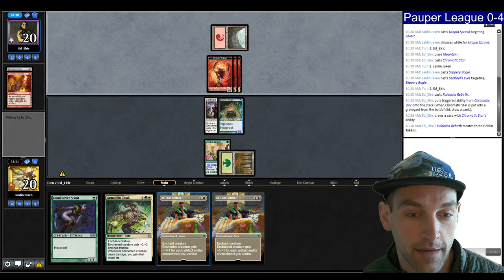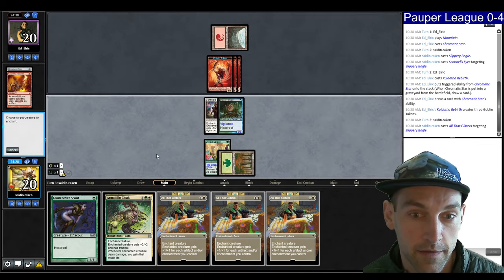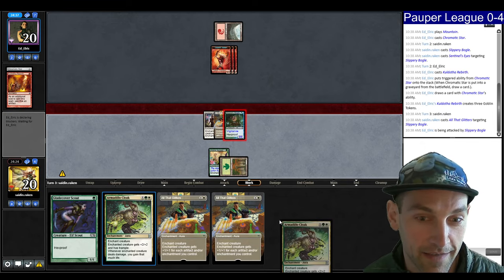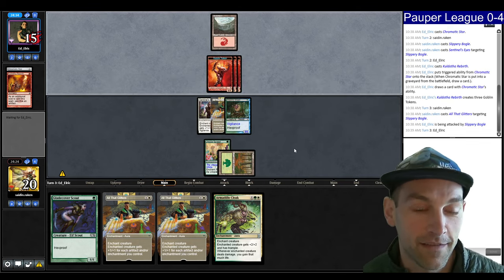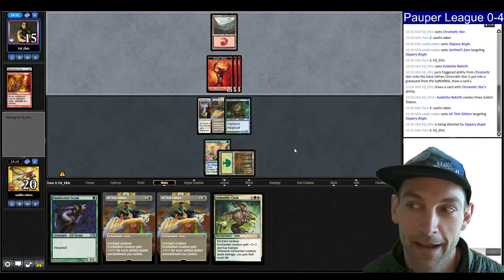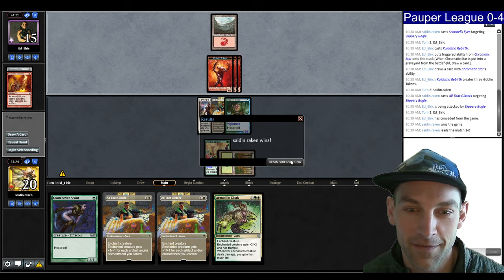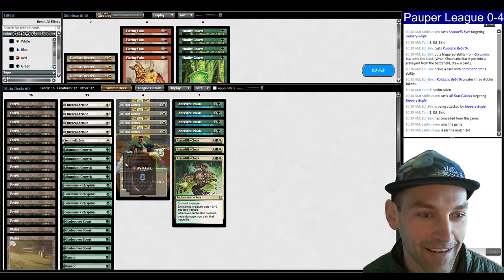We have a ginormous creature but I don't know if we can actually draw the second land and get the Armadillo Cloak on it. Mono Red — we might finally win a match. Bring in our Spirit Lynx and that's it. They scoop it up. We waited for it, we got there in the end.